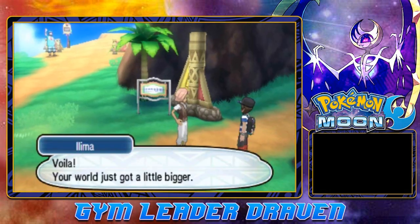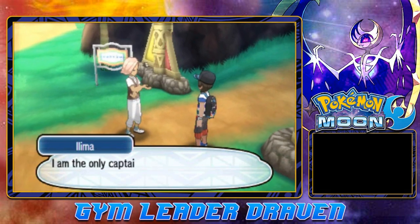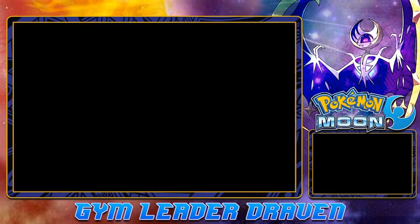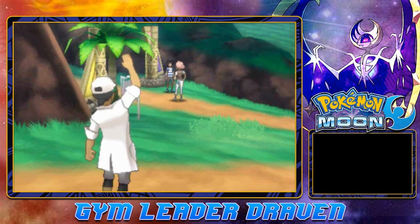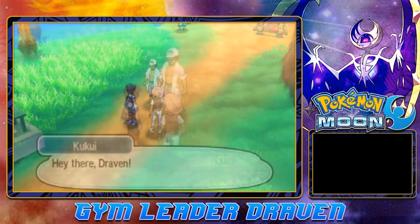We are free to go into the next section — Route 3. Ilima says: 'Your world has just got a little bigger. I am the only captain here on Melemele Island, meaning my trial is the only one here. Now that you've cleared the trial, please inform our Island Kahuna Hala.' And before we leave, the shirtless Professor Kukui is looking at us.